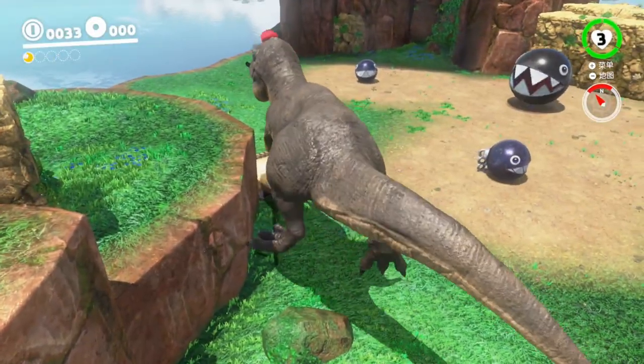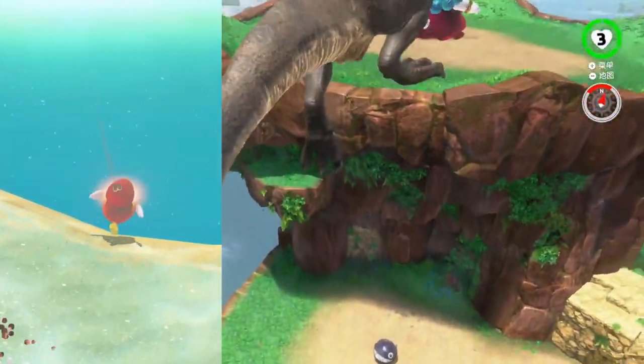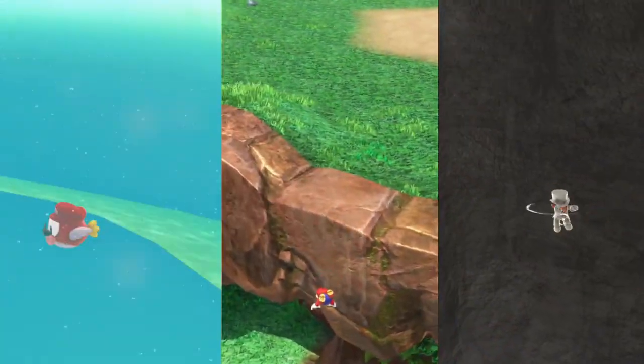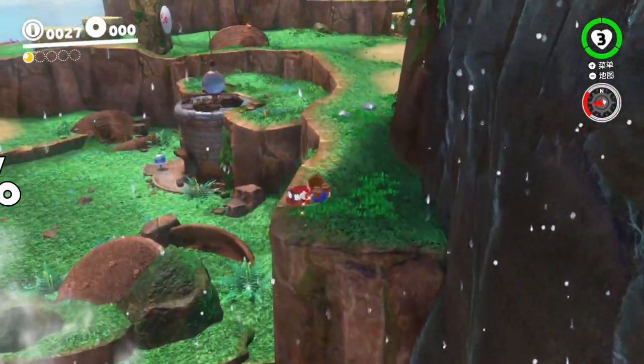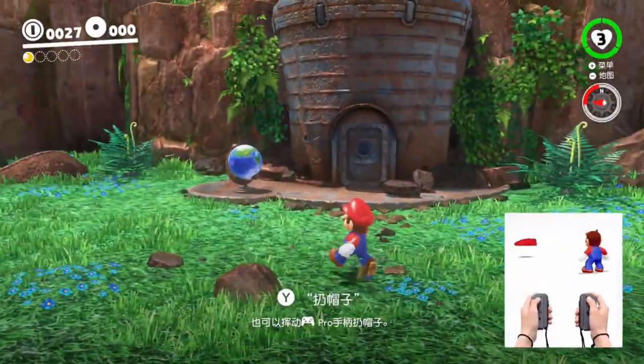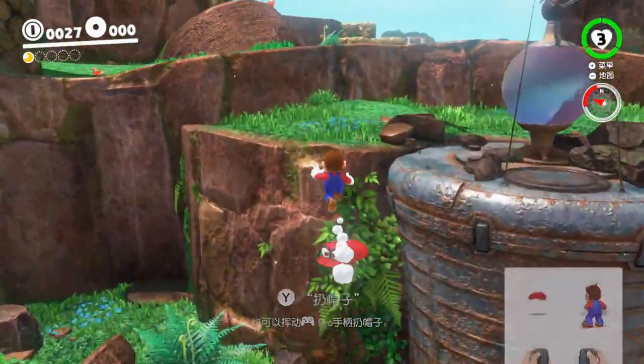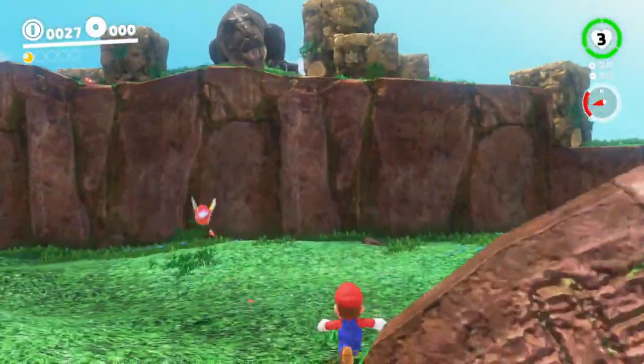Today I'm going to be showing you how to do three different tricks: Dino Skip, Seaside Fish Clip, and Moon Cave Skip. These tricks are all useful in the Any% category, which is what I recommend for any newcomers to the game. These tricks are easy to practice, easy to learn, and by the end of the video you'll be able to do them all with ease.